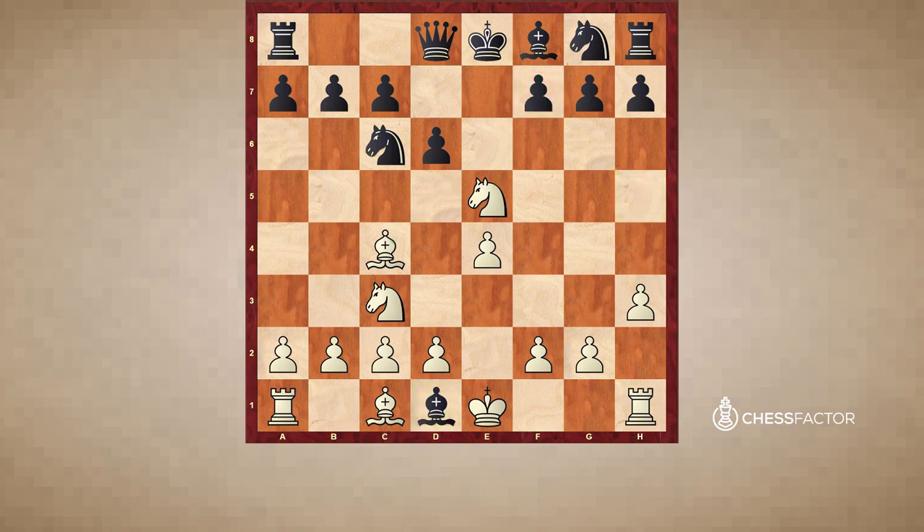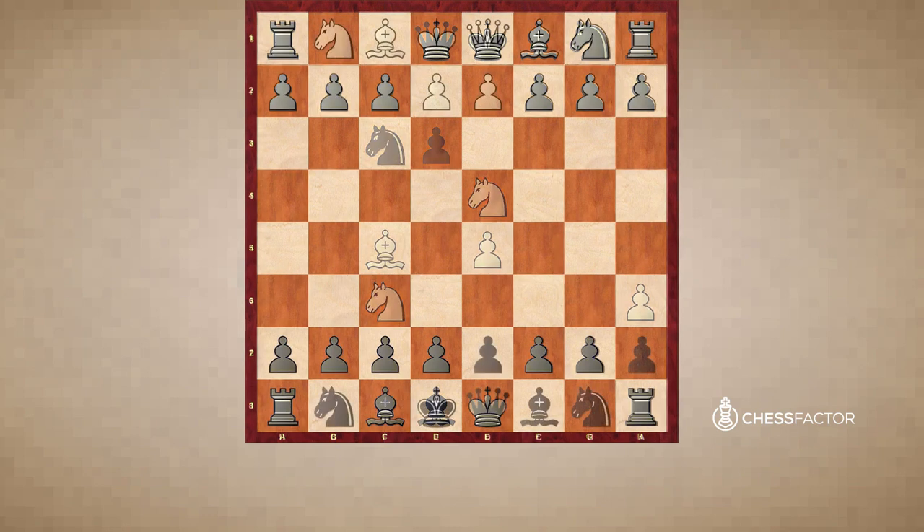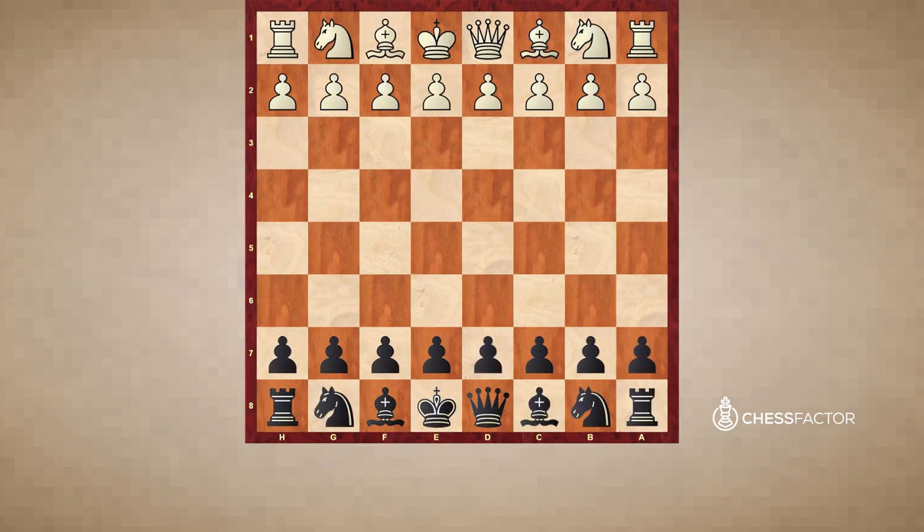That concludes two basic but very common and beneficial examples of the attack on the f7 square for a king that has not castled yet. Let's now take a look at one more example, this time on the f2 square and a little bit more complicated, looking at things from the black perspective.